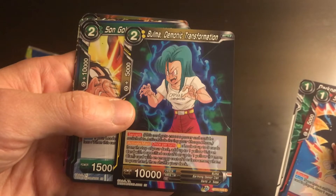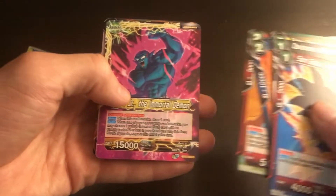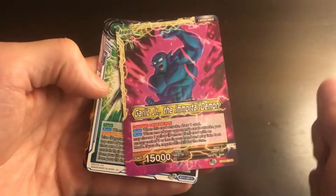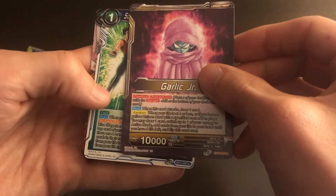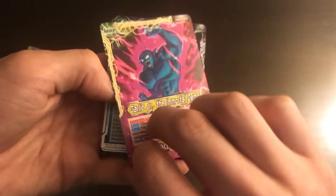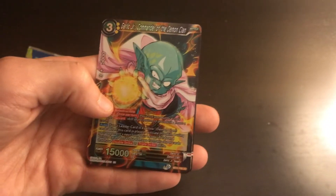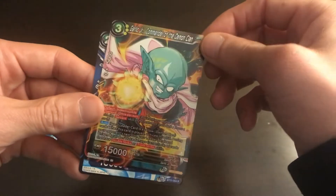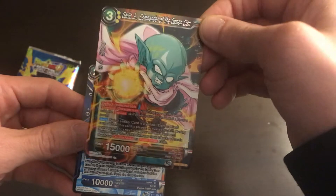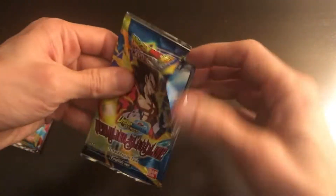Bulma — she's still hot. And then Garlic Jr. Wow, this might be the first card they came out with of Garlic Jr. It's like this pack was dedicated to just Garlic Jr. And this is a foil. But it's weird because the foils are uncommon, but then the end one is a rare and it's not foil — the uncommon one is. And it's not even the last card.